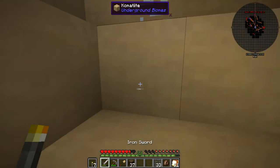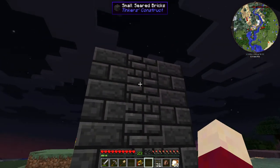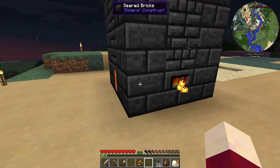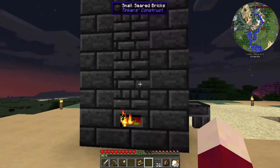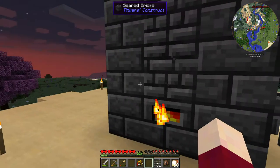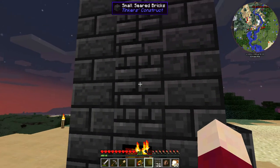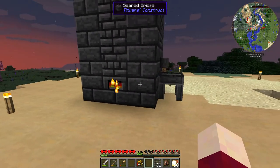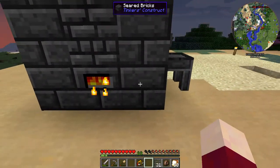I have a little smeltery set up now - got my lava in there, that was what I needed more than anything. I've got these small seared bricks in here. If we take the regular bricks and put them in the crafting grid it'll give you all the variations of the seared bricks, and eventually cycle back to the seared bricks, so you can pretty much make this any way you want. I went ahead and made it like this - I think it looks reasonable.